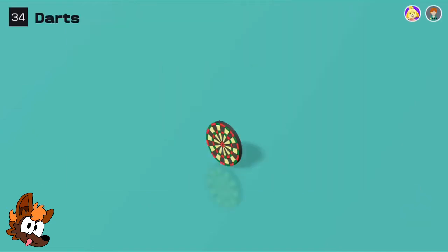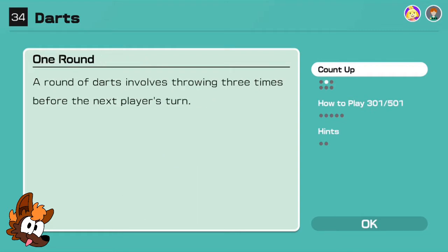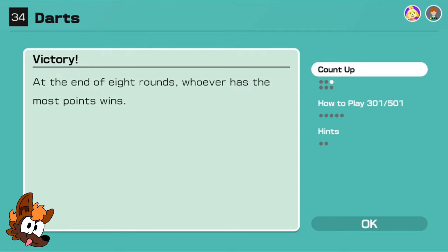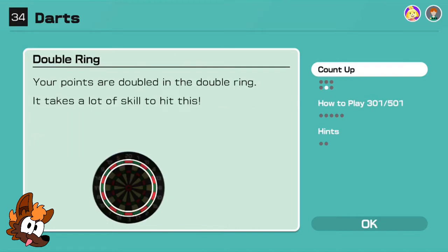Let's play some darts! The object of the game is to throw darts at the dartboard and compete to see who earns the most points. A round of darts involves throwing three times before the next player's turn. At the end of eight rounds, whoever has the most points wins. The area in the centre of the dartboard is the highest scoring part. A bullseye is worth 25 points, with a double bullseye worth 50 points.